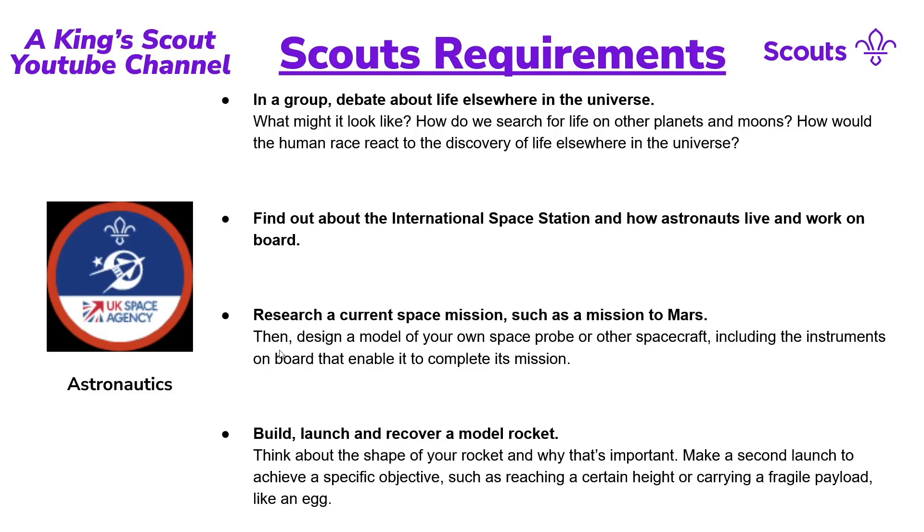If you want to Google that, it's a very interesting premise — there's a golden disc on board Voyager 1 that is supposedly able to be read by any creature in existence, as long as it has at least one sense. Then design a model of your own space probe or spacecraft, including instruments on board that enable it to complete its mission. Again, more model making, which counts towards different parts of the Chief Scout's Gold Award.